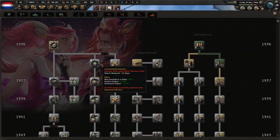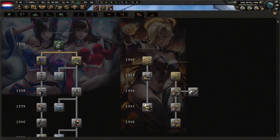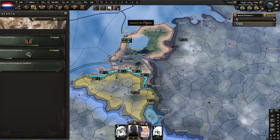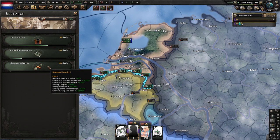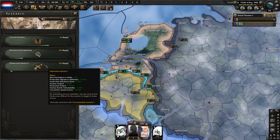For research, now that that's finished, we're going to grab our construction — actually, we're going to grab our radios, then mechanical computing. Once basic machine steel is finished, we're going to choose dispersed industry. The reason I'm choosing dispersed industry, even though I'm small, is because of the production efficiency.